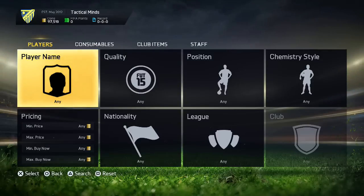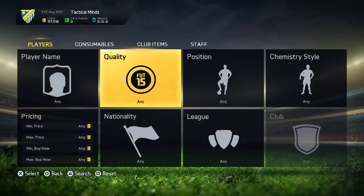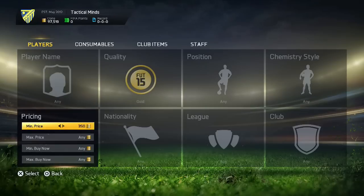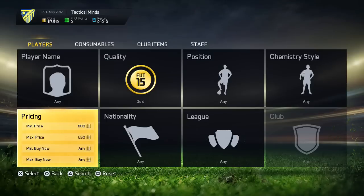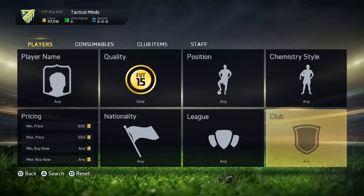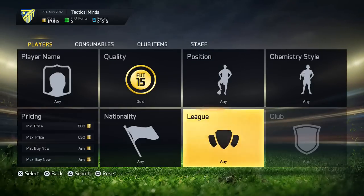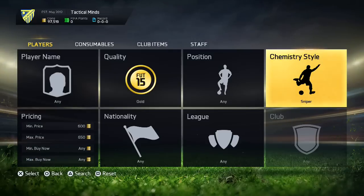If you get 80 likes, you'll be able to see that today. What I'm going to do for this method is pretty simple: put the quality to gold, then minimum price 600k, and then max price you can put to 600k or 650k. You're going to get the best deals at 600k but fewer results than at 650k, if that makes any sense.